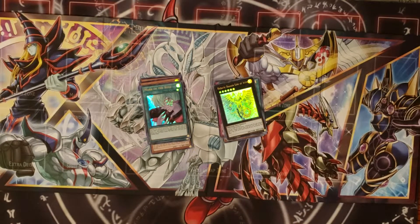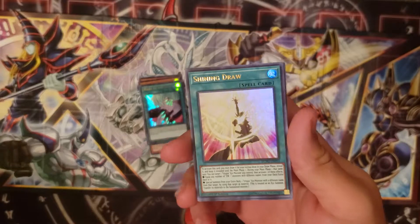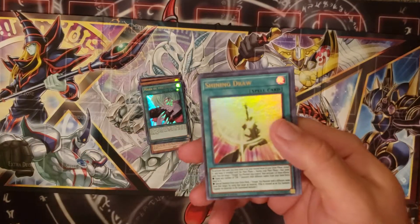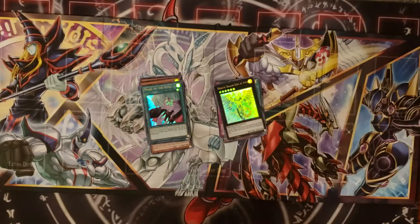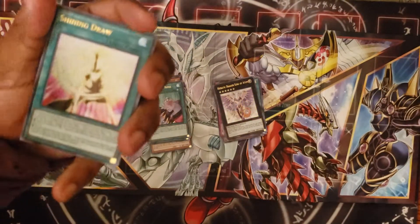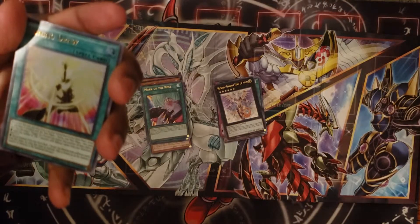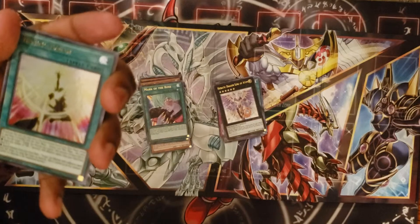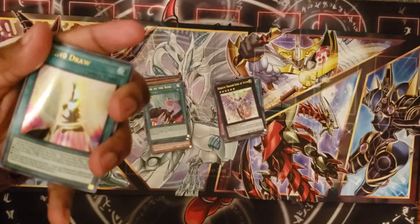Alright, pack number two, round two. So Shining Draw is the first one up. I have to draw this card for my normal draw, so I can't just keep it in my hand — that's an activation requirement. I have to reveal it during main phase one.